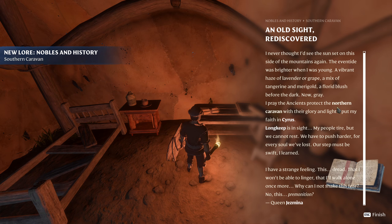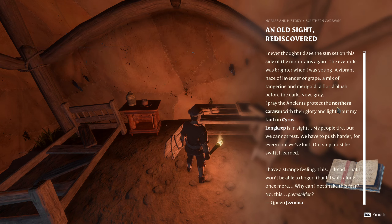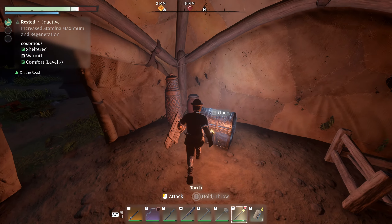An old sight rediscovered: 'I never thought I'd see the sunset on this side of the mountains again. The event tide was brighter when I was young — a vibrant haze of lavender or grape, a mix of tangerine and marigold, a florid blush before the dark. Now gray.' I feel like this is very poetic. 'I pray the ancients protect the northern caravan. Long Keep is in sight, my people tire but we cannot rest. I have a strange feeling, this dread. I'll walk alone once more.' Queen Jasmina.